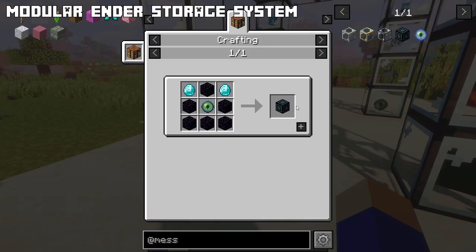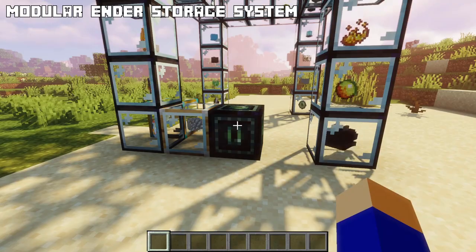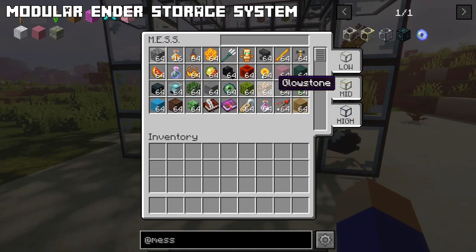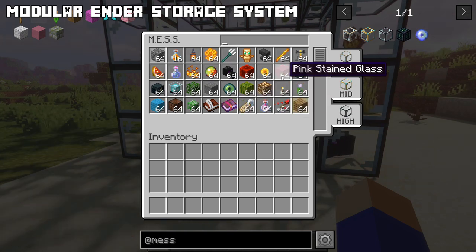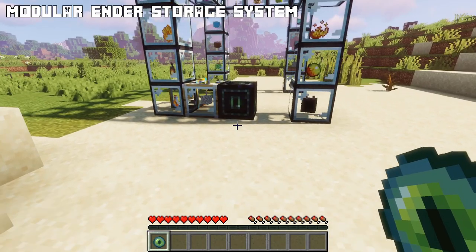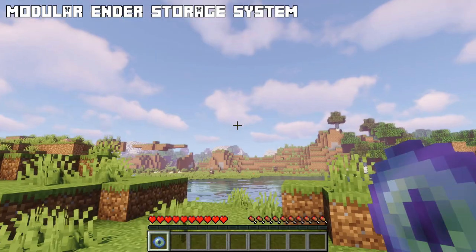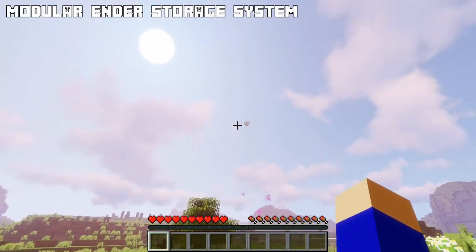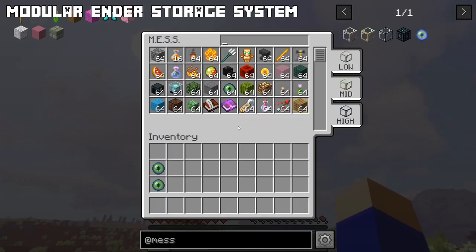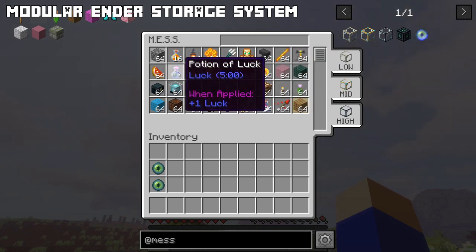You can also craft the ender brain, which functions as a single access point to all your limbs. Make sure it's connected to at least one limb and that all the limbs you want to access are connected to each other. Right-click the brain to see all the limbs in the system, where you can add or remove items, search for a specific item, or search in specific limbs. Another cool feature is the ender link — right-click an eye of ender on an ender brain to create it. With the ender link you have one-time access to your entire storage system wherever you are in the world or any dimension.